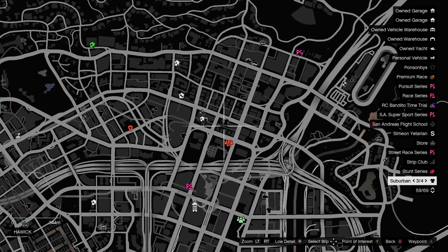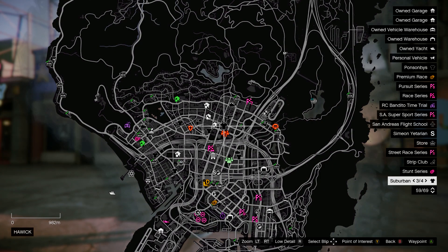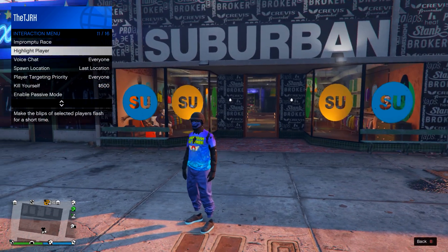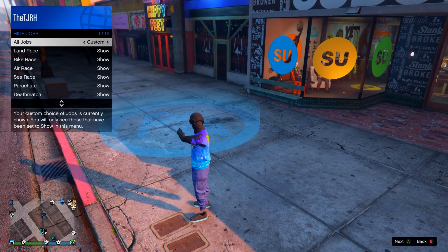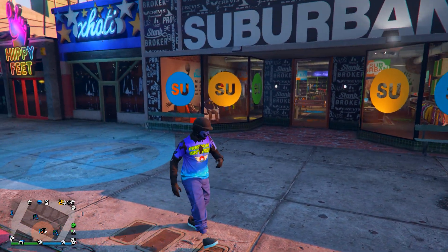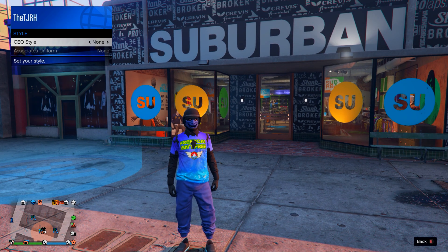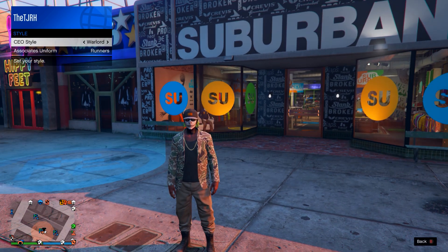To get these, all you want to do is come to this clothing store just over here on the map. Once you're here, open up your interaction menu, go to spawn location, set it to last location, then head out to jobs and go on to hide options, go on jobs, set it to custom. A blue job should appear next to you.